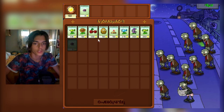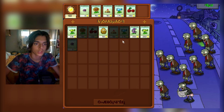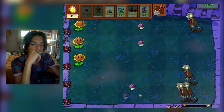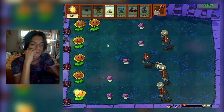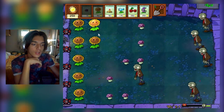Ora siamo di notte. Le piante disponibili sono: malporcino, girasole, tubero esplosivo, sparabrina, ciliegia esplosiva e mastica zombie. I zombie droppano l'energia solare di notte, che figata!